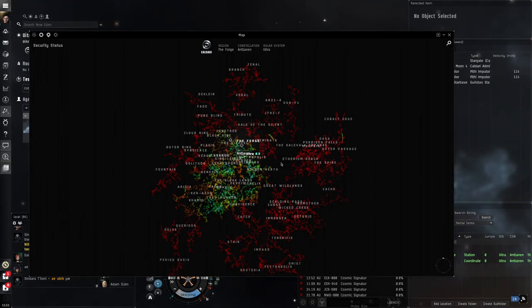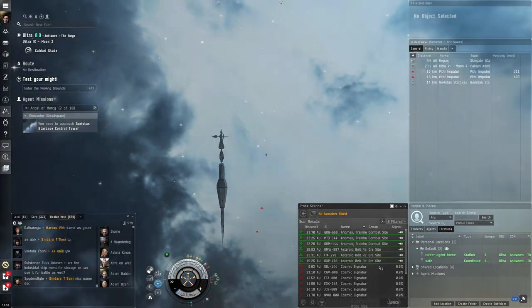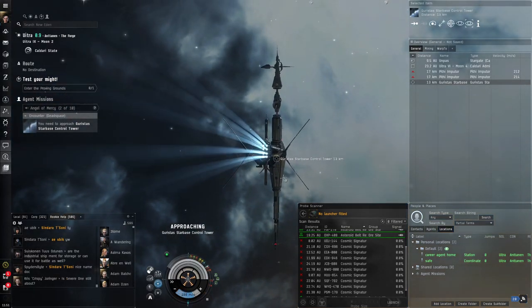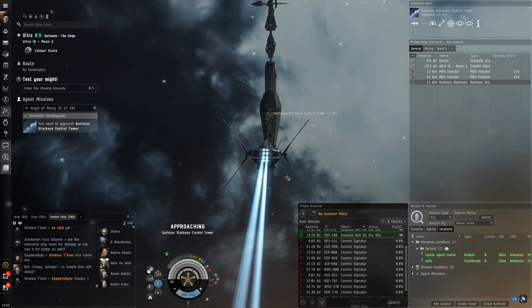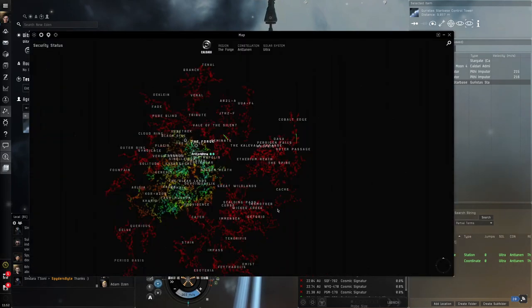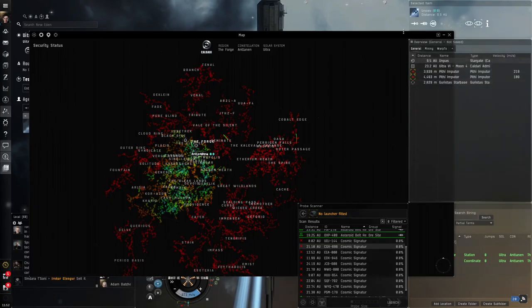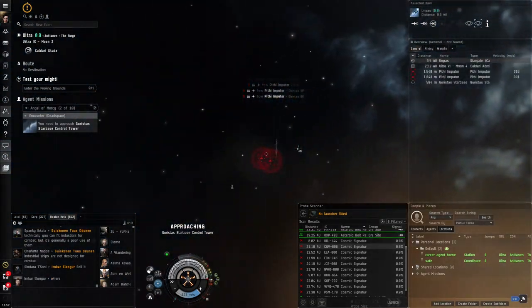High sec, low sec, and null sec are what we refer to as K-space or normal space. There's also something called J-space or wormhole space — a kind of separate map that is off the grid. You'll notice cosmic signatures in the probe scanner that can be scanned down, which we'll cover in the exploration career agents. Wormholes are basically portals to different systems that don't exist on the normal map — you can only reach them through wormholes, and they work similarly to null sec with no consequences for killing.